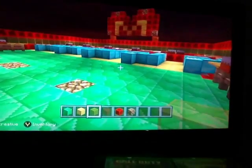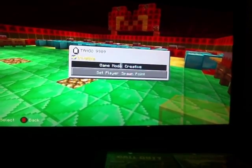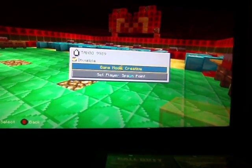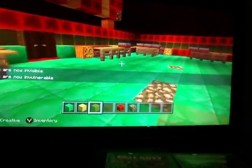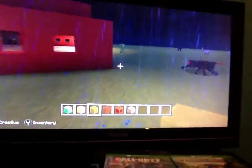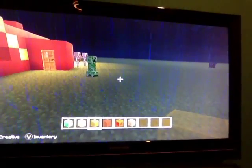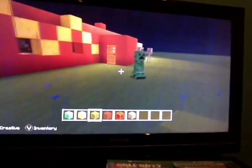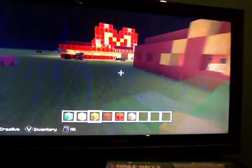Right now I'm in creative mode. If you're on Xbox, you can change your game modes by pressing — on Xbox One there's a start button, and beside it there's a small mini button on the left. Press that and you can change modes. You can also do it for other players if you have people playing with you.